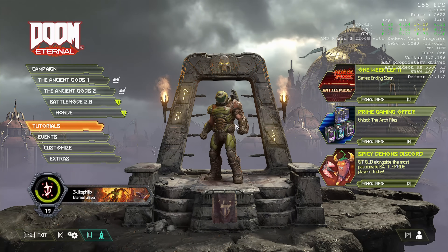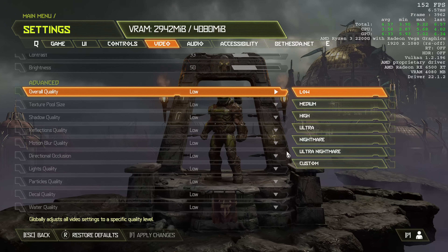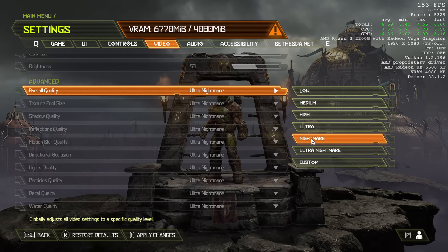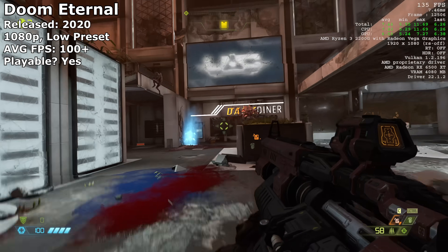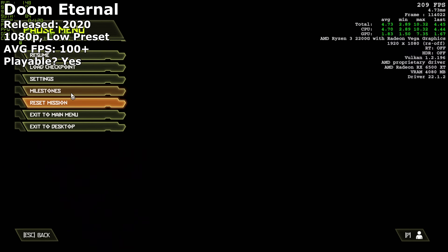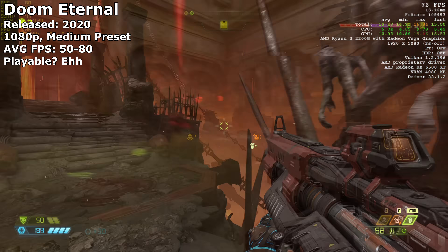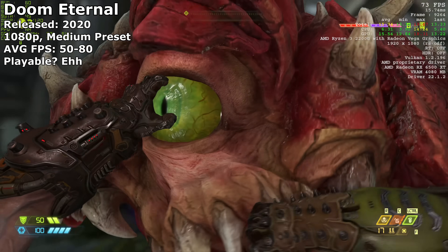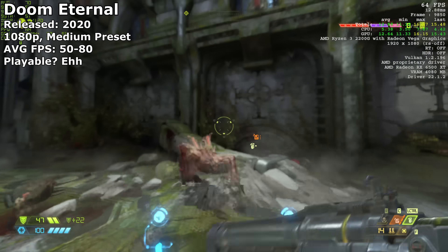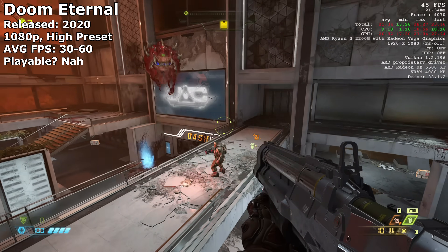Doom Eternal is a more recent title and requires higher framerates to be playable, so I was curious how this ageing system would handle it. It also has ray tracing support, but this was sadly greyed out, as was anything above high preset — the game putting a hard block on the 6500 XT's 4GB of VRAM. As it turns out, this block was probably for the best. The PC had no problem running low preset at more than 100 FPS; it felt extremely smooth and playable. But going up to just medium crashed the framerate down to about 60 FPS, which I wouldn't consider optimal in this title, and performance seemed heavily dependent on the direction my character was facing, so it wasn't stable. Upping it to high preset made things even worse, bringing it down to about 30 FPS, which was unacceptable.